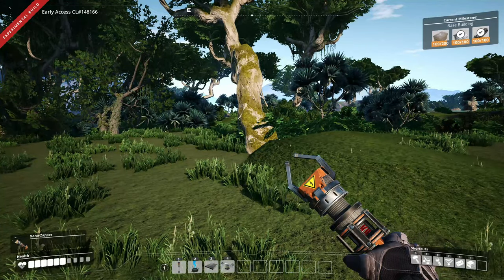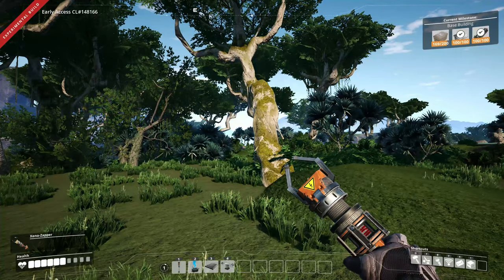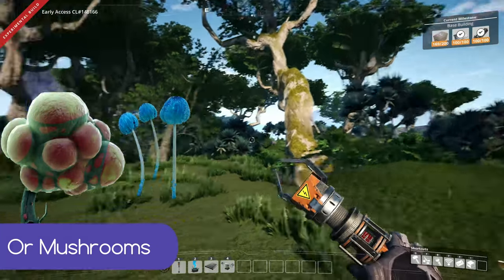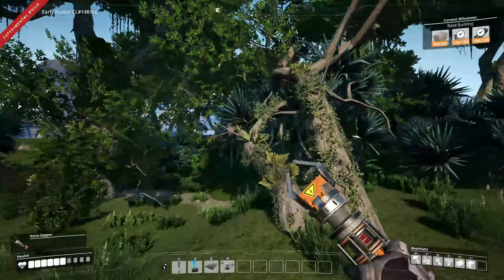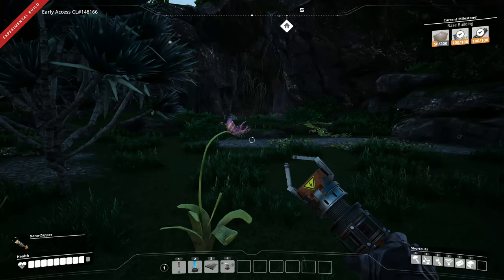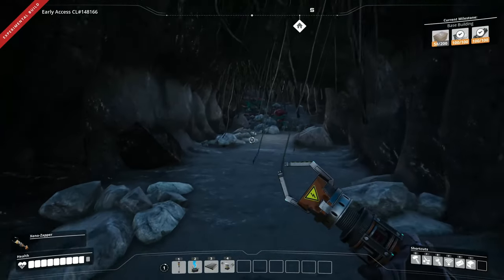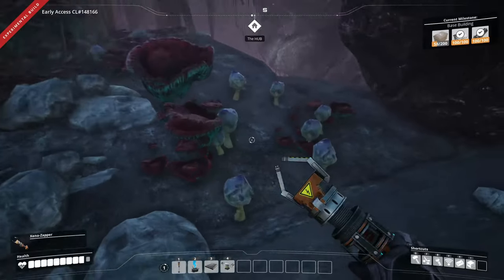If you have obstacle clearing and have a chainsaw, you can find mycelia in trees like this, or in trees that look like this. The most efficient source of mycelia is from within caves like this. However, sometimes caves come with some unwelcome guests.